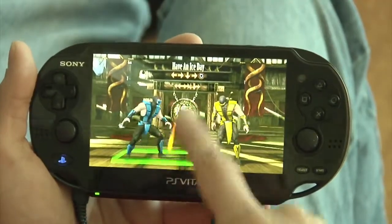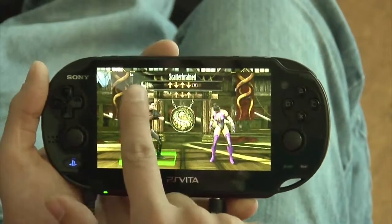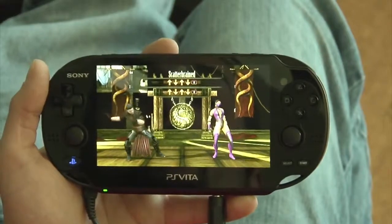One great thing we did with the Vita was we took a great feature from Mortal Kombat — Fatalities — and added them to the touch screen. So a motion that was previously forward, back, forward, front punch, now doesn't use button input anymore. It's just forward, back, forward swipes on the touch screen.